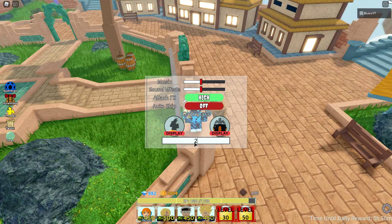Then we have the code 'MemorialDay2021X.' That is the code and you'll get some gems — I think you'll get around 150 gems.